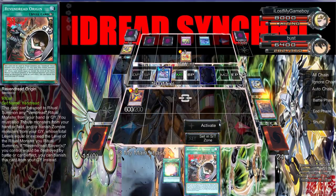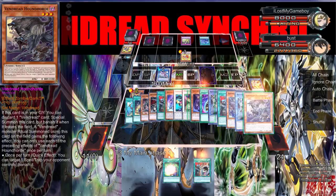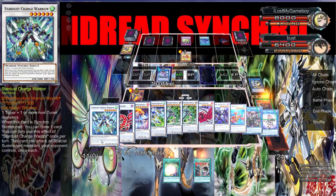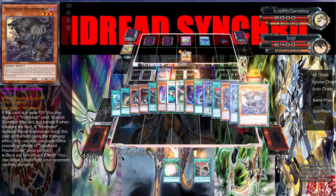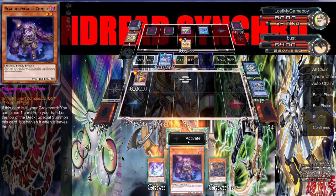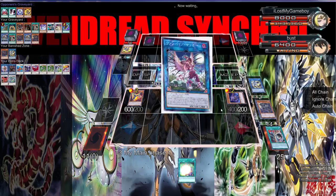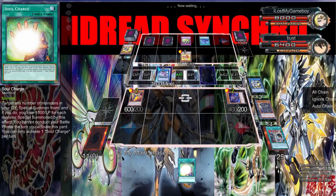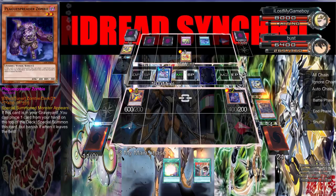We can stack for Plague and just draw the card, and then we can bring out another fiend. Yeah, let's do that. Stack the Origin actually - stack Origin - because I don't want to get rid of Soul Charge, I want to get rid of that. Here we go.